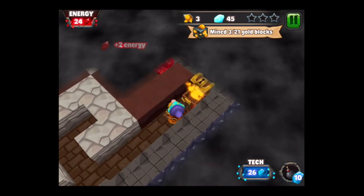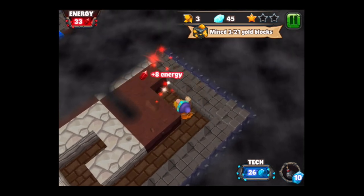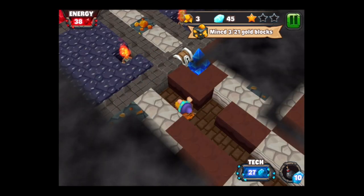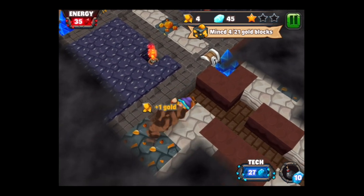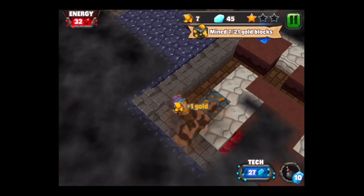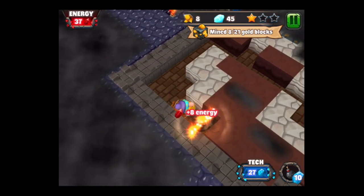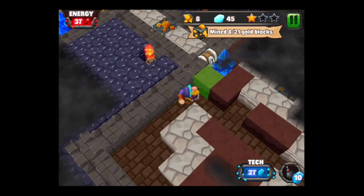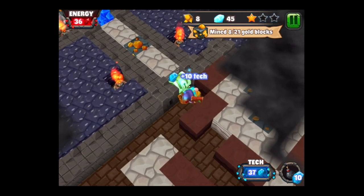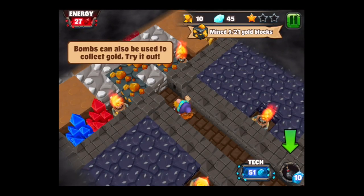There are two main parts to this game. You'll get chests with stars and there are also chests with loot. But you need energy and tech — tech are the blue crystals, energy are the red crystals. Gold obviously, well it says gold, it looks like that right there that I'm smashing. On the bottom you see the amount of tech I have, and I currently have a bomb at my disposal that takes 10 tech. The more tech you have the more you can use your bombs.